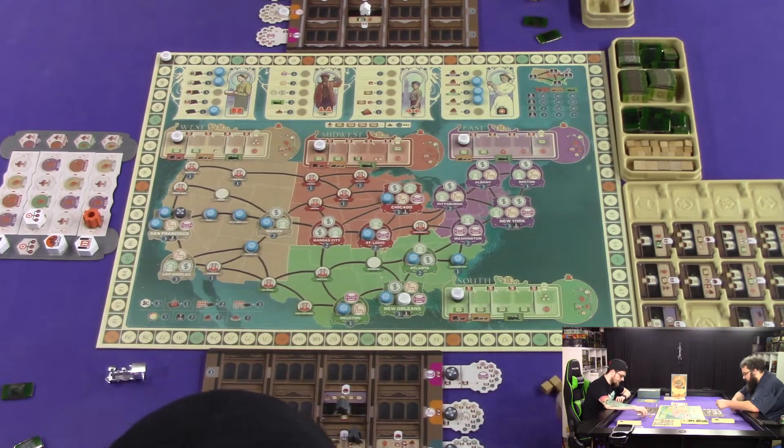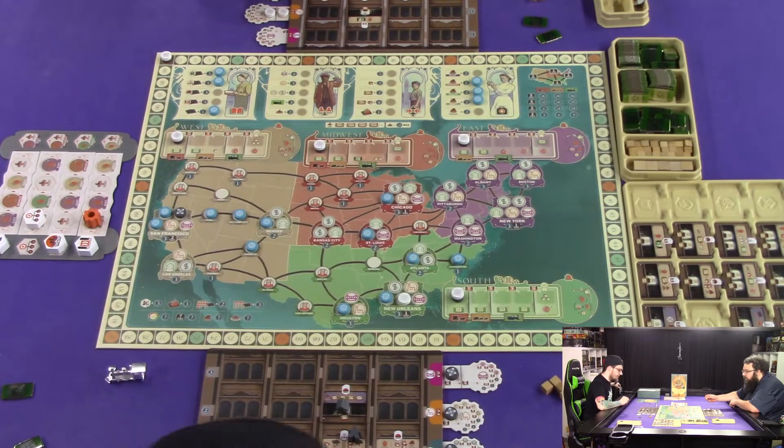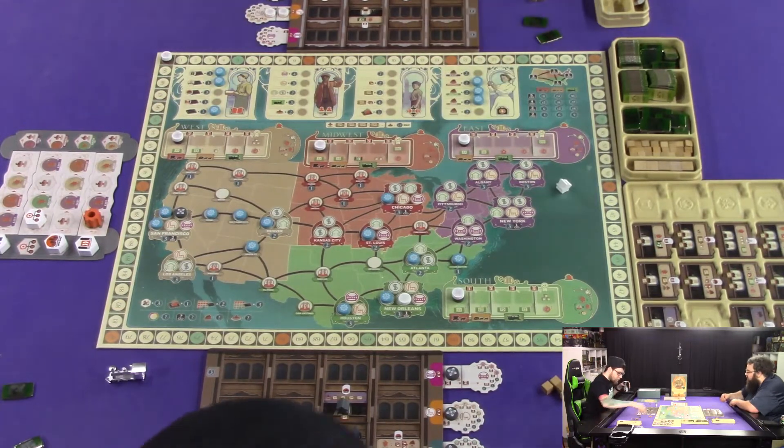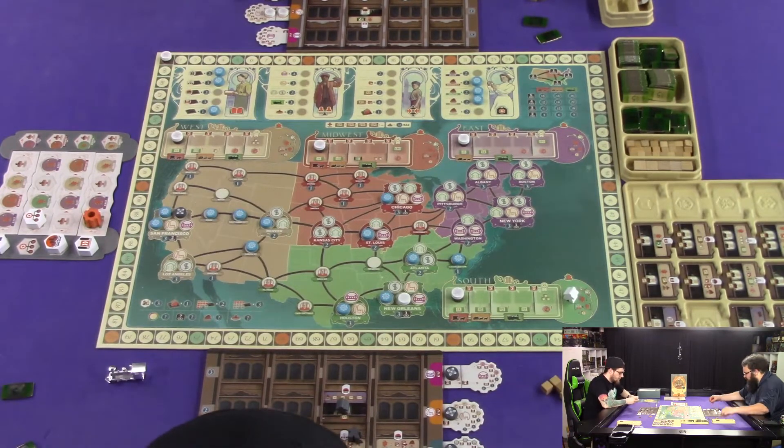I am going to get three from this. We're going to spend the three here and put my discount on that one. And then I'm going to get seven. I think what I'm going to do is throw this guy on a mission into the south for seven more.